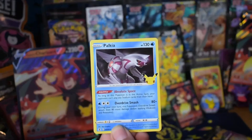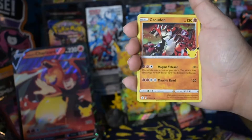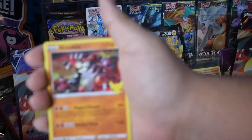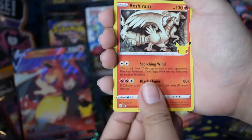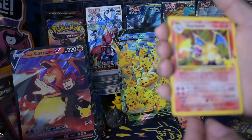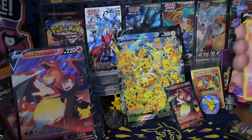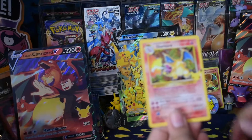All right, so we have Halkia, Zekrom, Groudon, and Lunala. Not much — that was quick. Okay, what do you got? You got Groudon, Reshiram... What? That's not it — wait, that's it! That is it! Nugget, you have done it! Hold the card in my face — no way, please tell me it's in here.